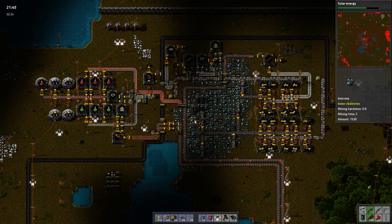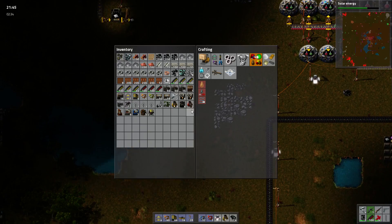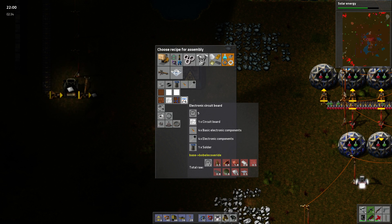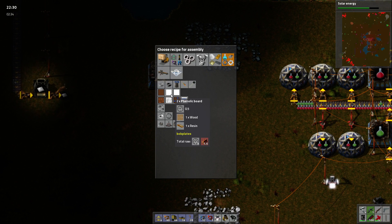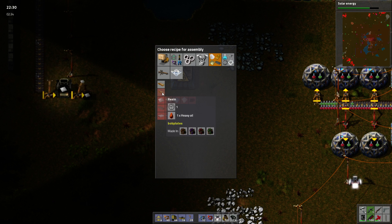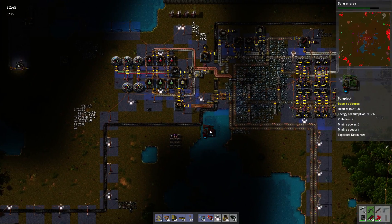Solar is going to be the next thing we do to try to reduce power consumption. But beyond that I need to start doing blue science — let's just pretend like we're already there, we need to have blue science right now and start working toward it. I know from memory that we need electronic circuit boards, which require circuit boards, basic electronic components, and solder. So let's start with circuit boards — circuit boards require tin, ferric chloride solution, and a phenolic board. A phenolic board can be made with wood or synthetic wood plus resin.